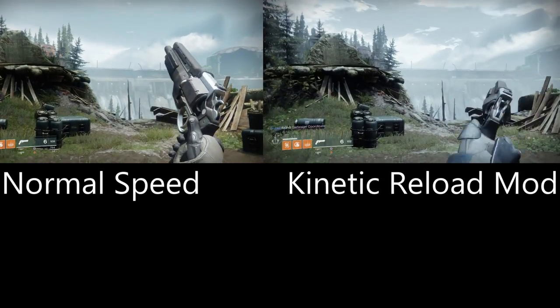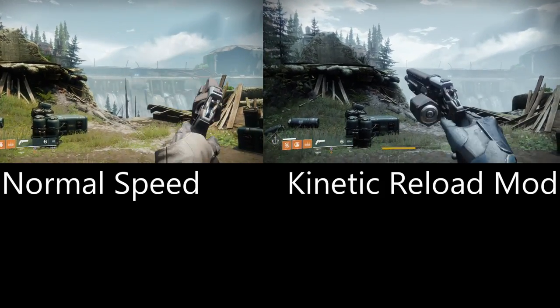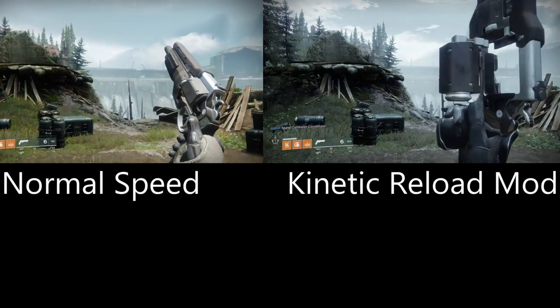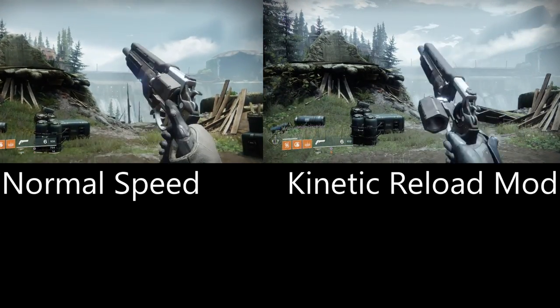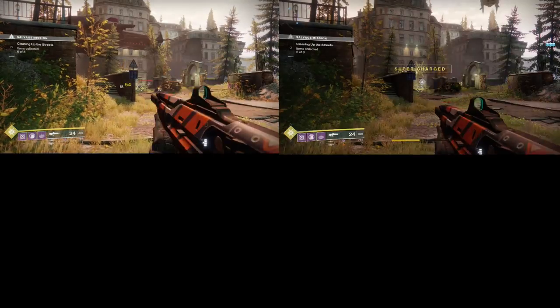Now for one of the strongest mods in the game — the kinetic reload mod. This gives you between 18 and 20% quicker reloads. When you're using something slow like a hand cannon, this feels amazing. It's not quite as noticeable with things like pulse rifles with a fast reload speed. But overall, I'm a big fan of this, and I think it has the most value for the arm slot.